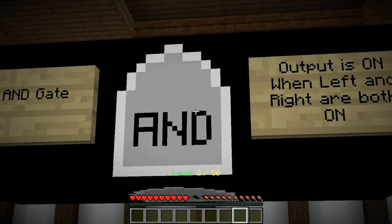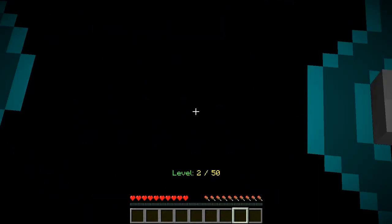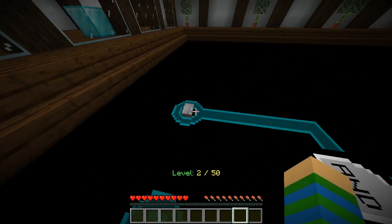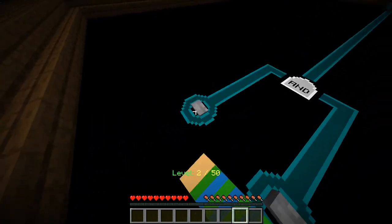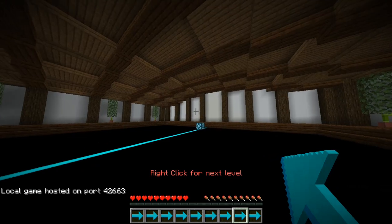The first gate that we're going to go through is the AND gate. It's pretty simple stuff if you're into computers and programming. Basically we have two inputs and one output, which is the lamp. The lamp gets activated only if both inputs are on. So if I switch one of them on, the lamp is not active. I need to switch both of them on to proceed. Let's go to the next level.